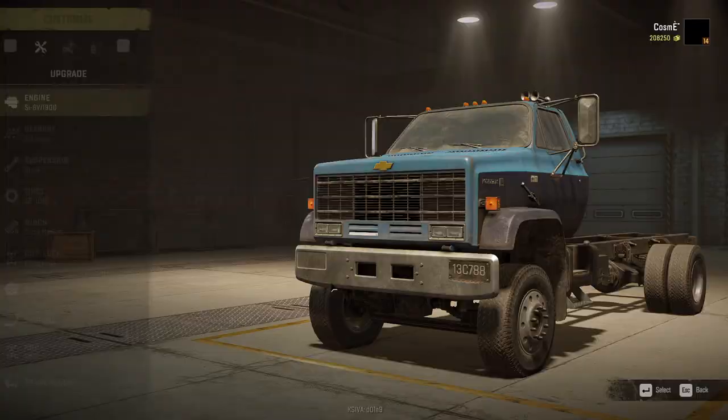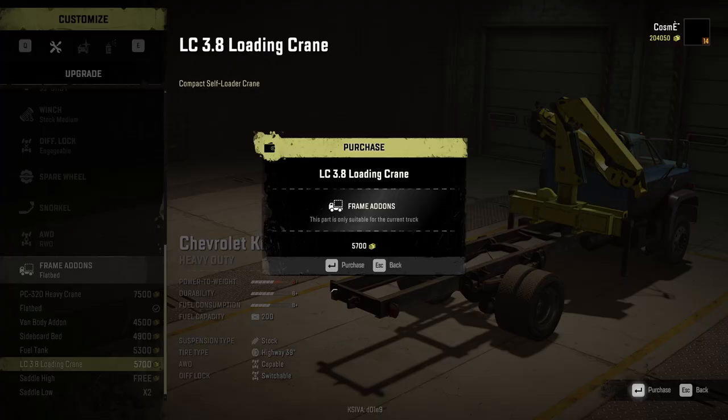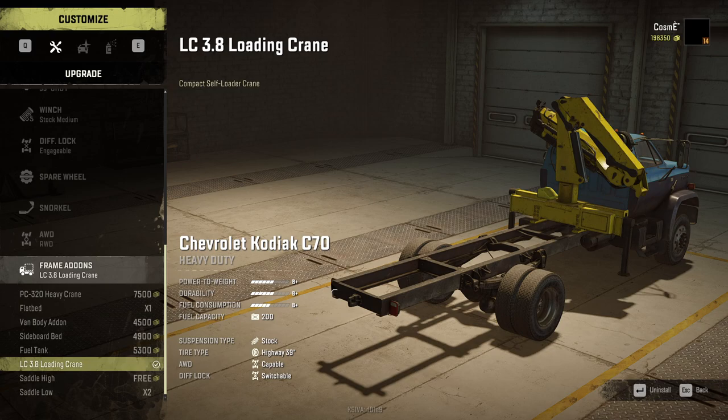Let me show you the Chevrolet Kodiak C70. This isn't included in the test because, with a flatbed, it cannot mount the crane. It's the only truck I've seen so far that cannot do both of these — minus the MK38, which has a hard-mounted sideboard bed.